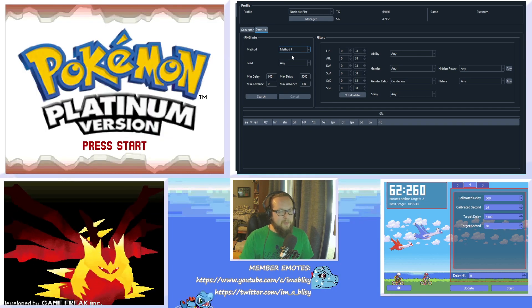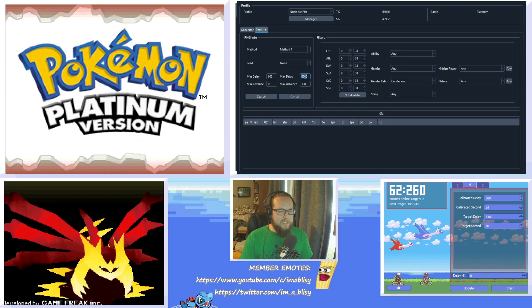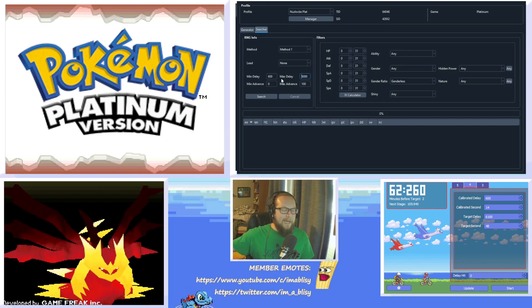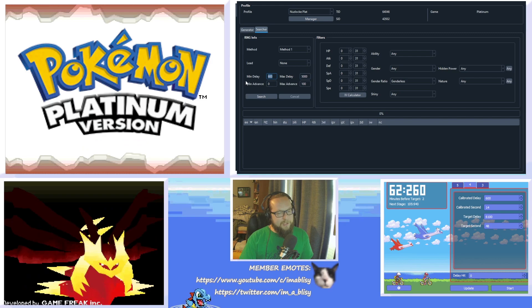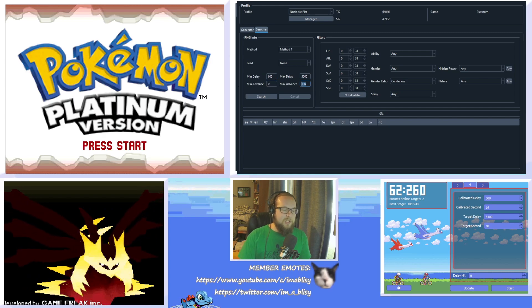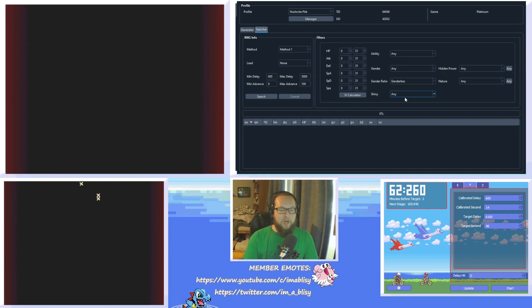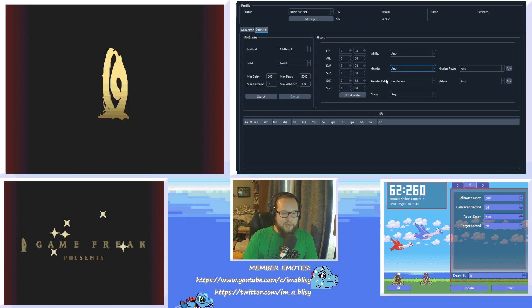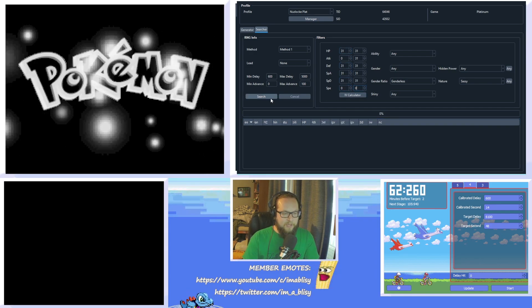Once you've figured out your method — I'll use Method 1 since I want a Roamer — you can select your Lead if you're using Cute Charm or Synchronize; I'll use none. Set MinDelay around 600 for Diamond, Pearl, Platinum. MaxDelay is basically how long you're willing to wait at the Save File Select screen; I usually don't keep this above 5,000. MinAdvance and MaxAdvance represent how many chatot flips you're willing to do; I usually keep that around 100. For filters, I want a Sassy Nature, so I'll click that, input the IVs I want including zero Speed, and hit Search.